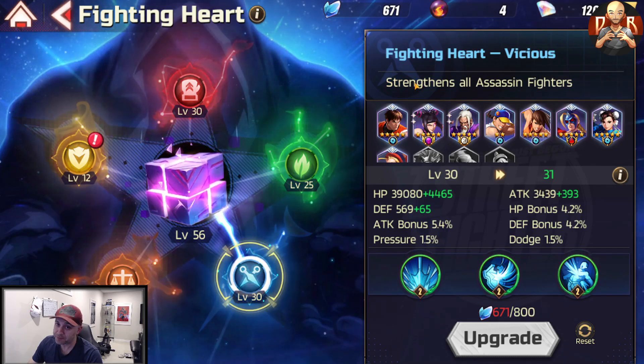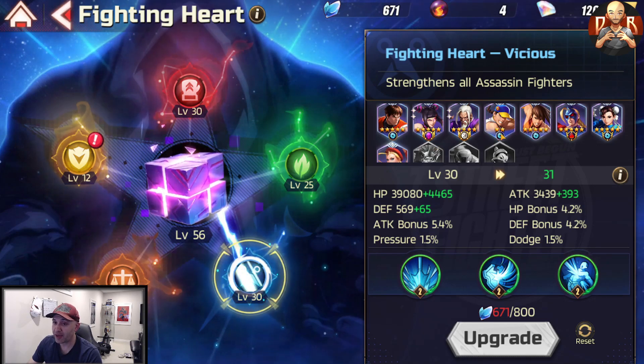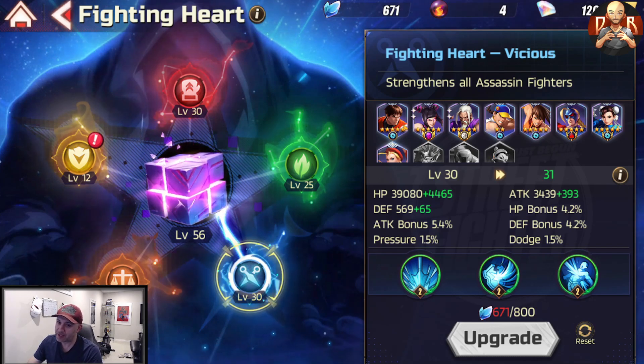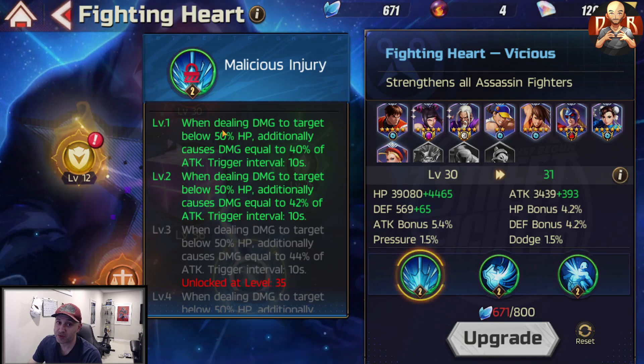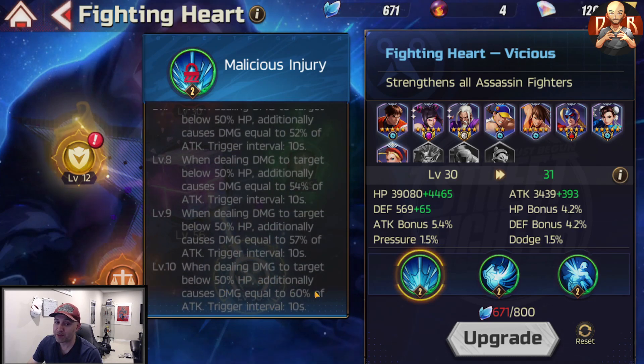Moving on to the Assassin Fighting Heart, called Vicious. Top damage dealers like Cammy, Juri, Gen, and Chun-Li are all here. The first skill, Malicious Injury, deals additional damage equal to 40% of attack to targets below 50% HP, scaling up to 60%, triggered every 10 seconds. It's a nice little extra jab added to your normal attacks.